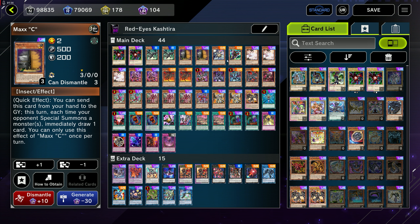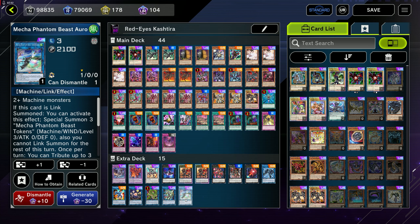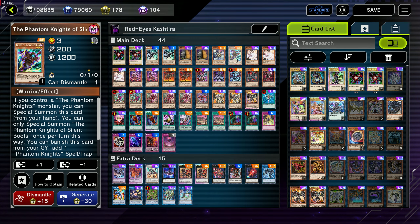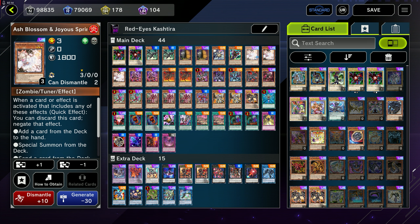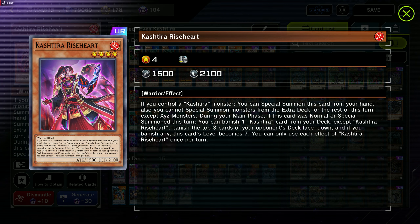Continuing on, we have two Maxx-C, because Maxx-C. We have Mecha Phantom Beast O-Lion, which is a Synchro target for Auroradon. We have Phantom Knights of Silent Boots — this is for Slash, same as in my adventure build. We send it to make Slash, banish it, and search out Phantom Knights Fogblade. Three Ash Blossom. Two Keshetira Riseheart — this is a normal summon if you can do that, because if you special summon it while a Keshetira is on the field, it will lock you into Xyz. Also keep in mind, this is one of the Keshetiras that is a Warrior, so you can actually use it as equip material for Slash later on.